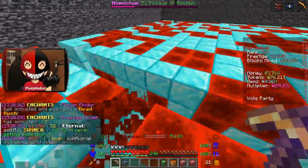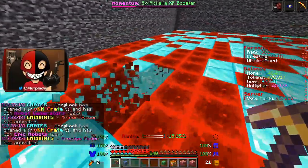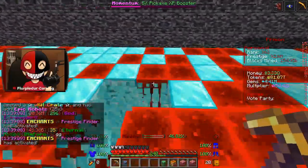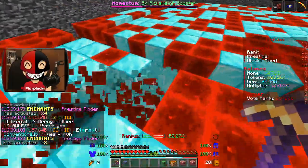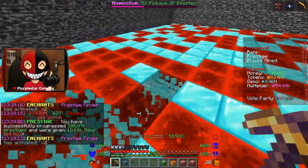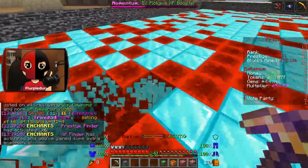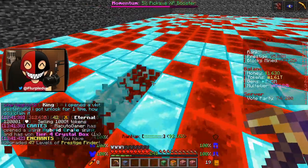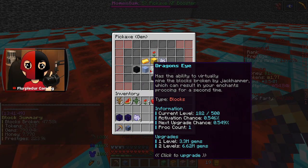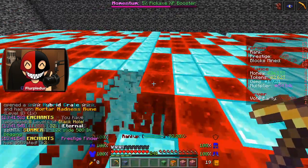I still feel like ranks are just not keeping up with everything else. I'm probably not even going to clear 400. Let me know what your progress has been in Akuma if you're playing — probably much further than mine, since I only do roughly one-hour-a-week sessions. I think I'm going to leave Prestige Finder in instead of the enchant I was going to swap for, so I can get more levels of stuff like Black Hole to hopefully activate and give me more gems.